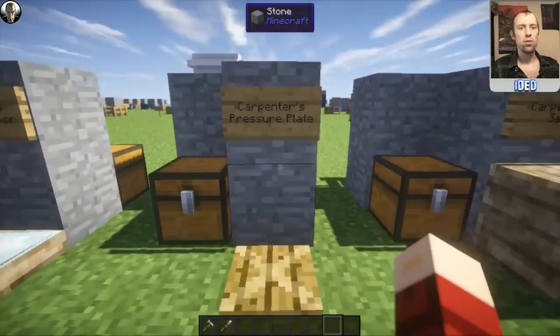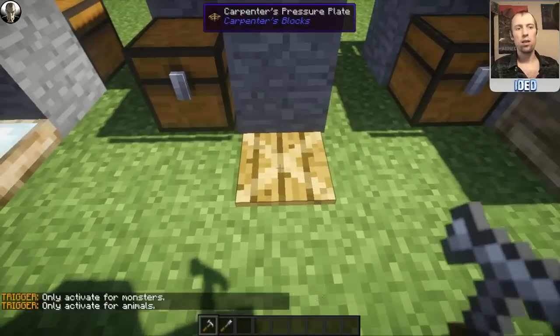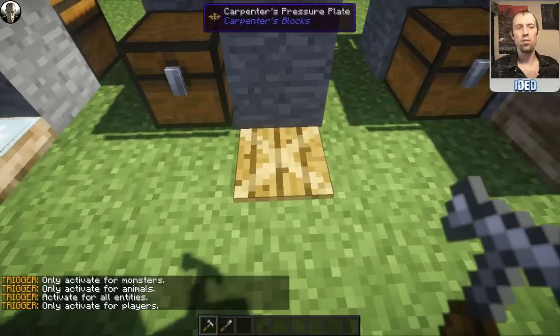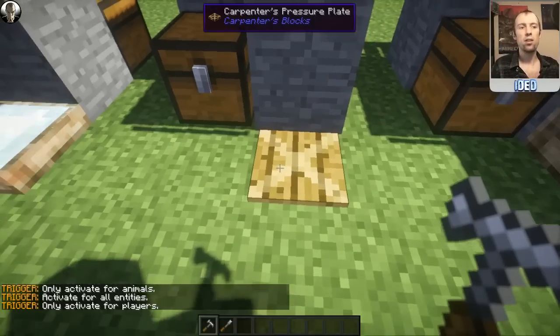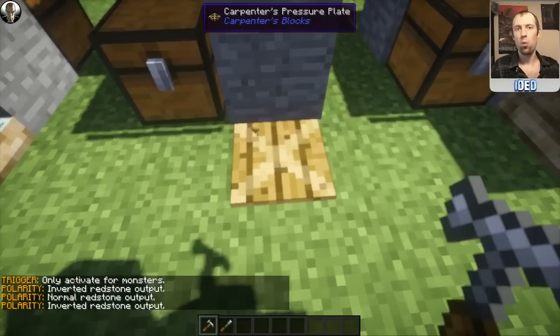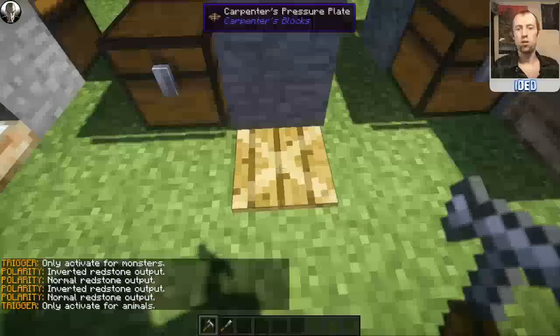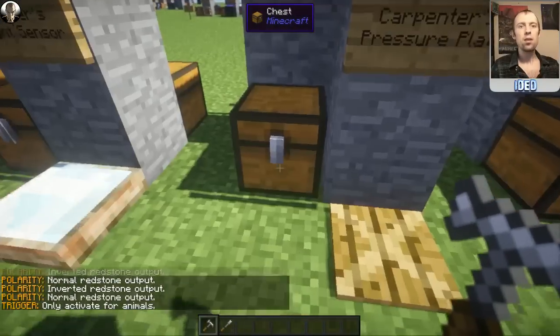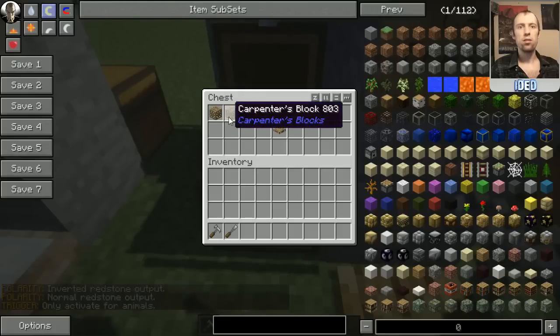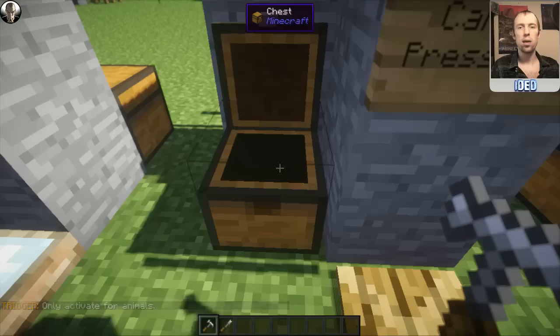Moving on, you've got the Carpenter's Pressure Plate. If you right-click it, you can change how it will activate — it works the same way as different types of normal pressure plates, but with just this one plate you can alternate the way it works. You can also change how the redstone output works by left-clicking, while right-click changes the trigger method. To make this, all you need is two Carpenter's Blocks next to each other at the top, and that will pop you out one of these Carpenter's Pressure Plates.